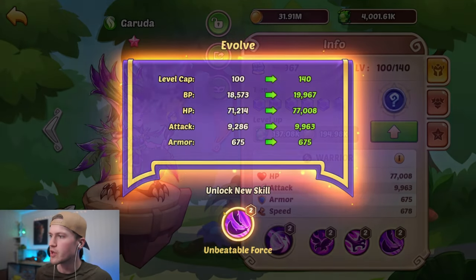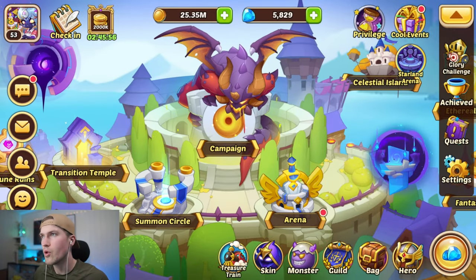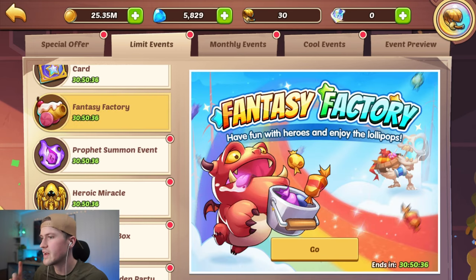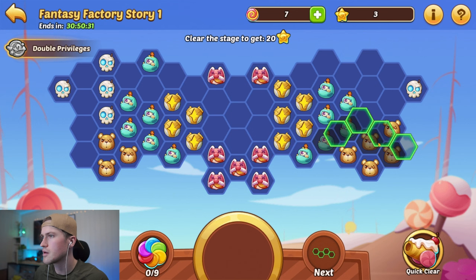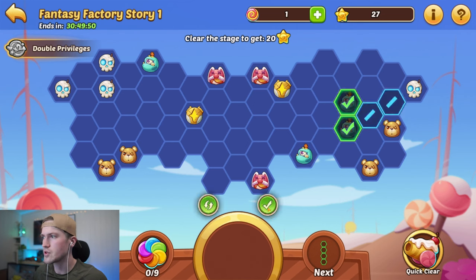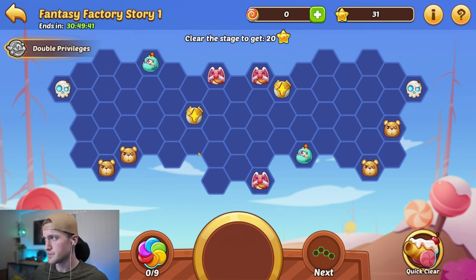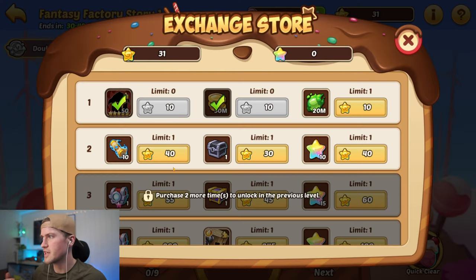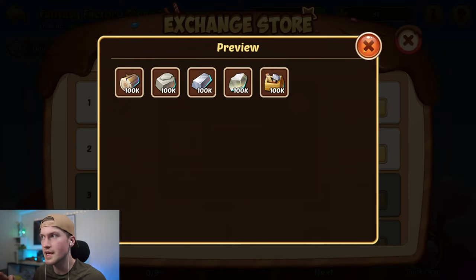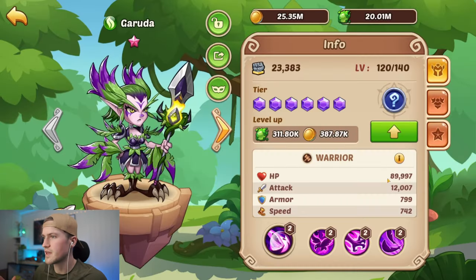Now we evolve our Garuda, which upgrades one of her skills. We can take her all the way to level 140, but we don't have enough spirit. I also remembered one place we can get spirit — we go into our daily mission on Fantasy Factory and complete the puzzle pieces. We have 31 points; we really need the spirit now in the early game, so we grab that. Then we can take our Garuda all the way up.